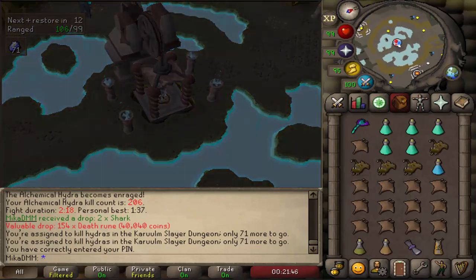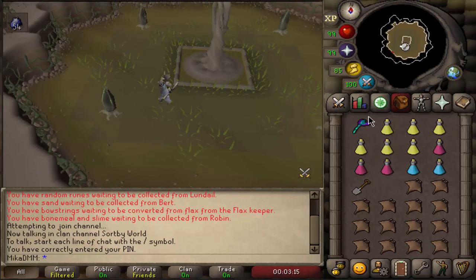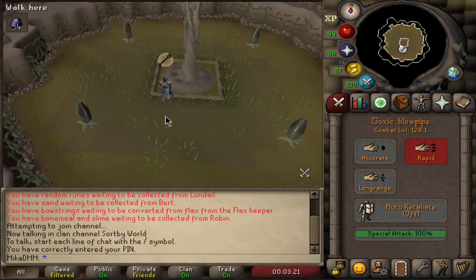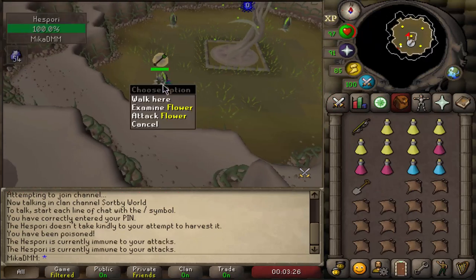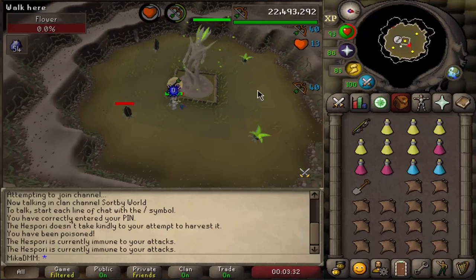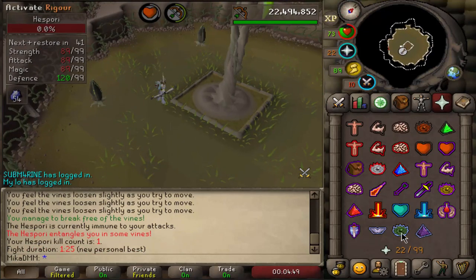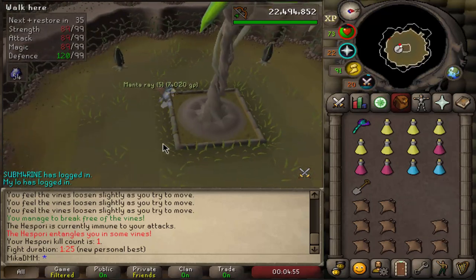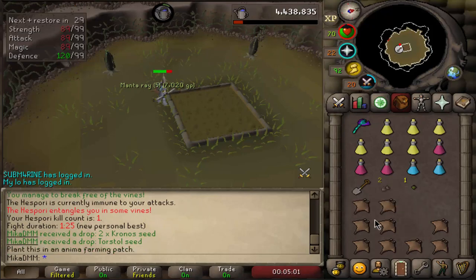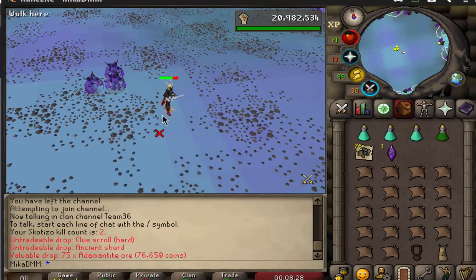Hopefully we get our first unique. I believe my farming thing has grown so I'll just do it — I don't know what the loot can be but let's see how this goes. Oh, I forgot an anti-poison, that's a good start. There it is, it's done — what do we get? Toadflax and two Kronos seeds. Ancient shard, clue scroll — let's do it.